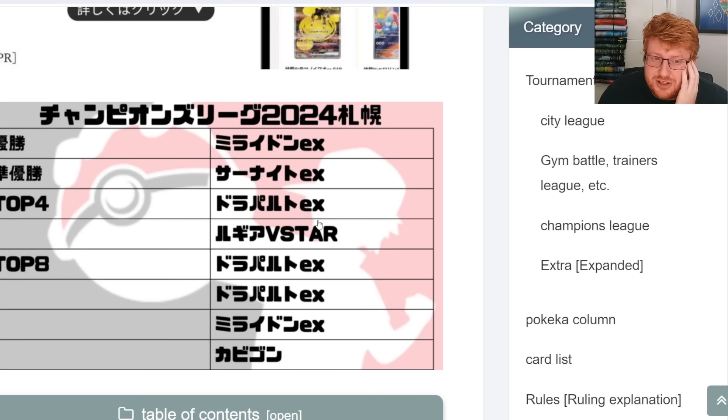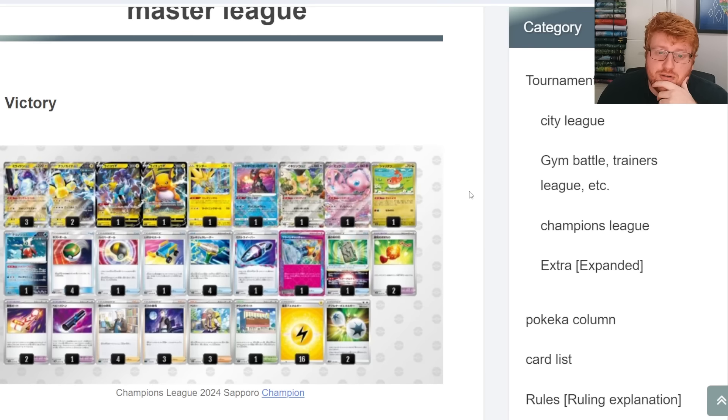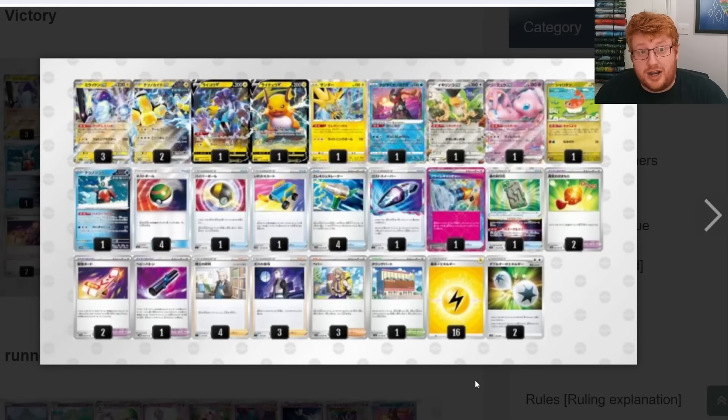For today's video, we're going to be looking at the Champions League results, which was the first big tournament in Japan with the Twilight Masquerade cards legal — essentially what we're going to be getting in our NAIC format, which is somehow only a month away. We have 7 of the top 8 decklists, and the top deck and the only missing deck are both Miraidon EX, so we have very good coverage over basically all of the top 8 and a few top 16 decks as well.